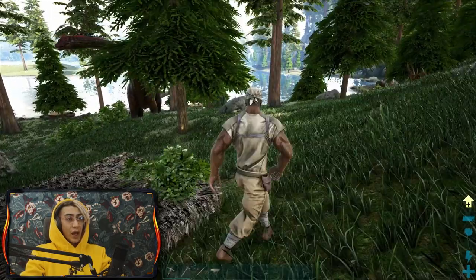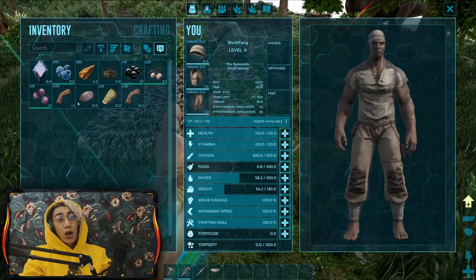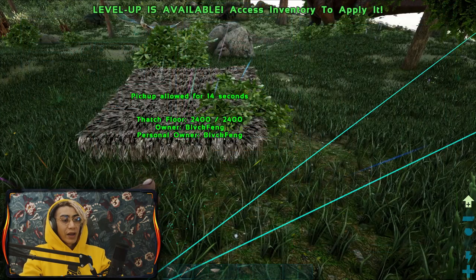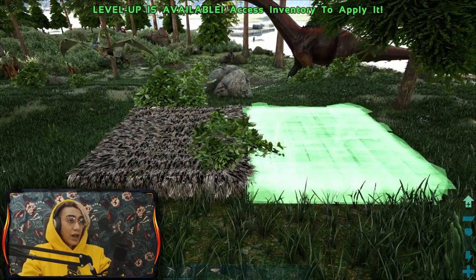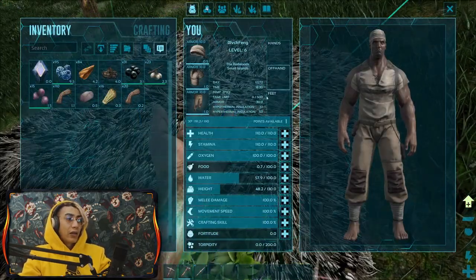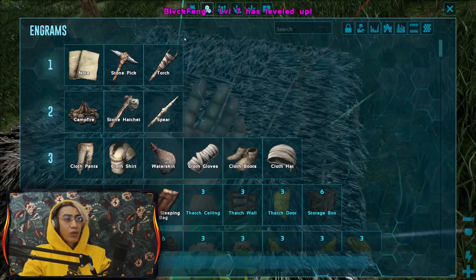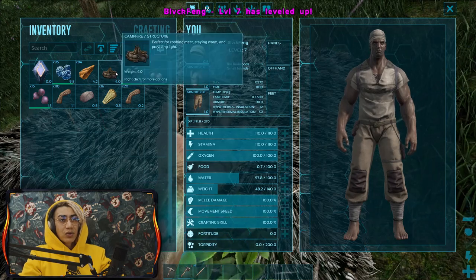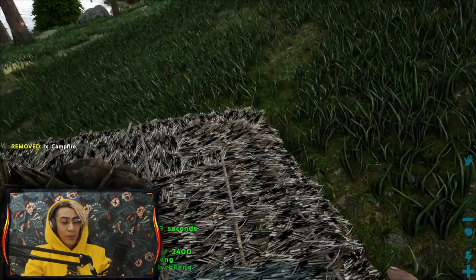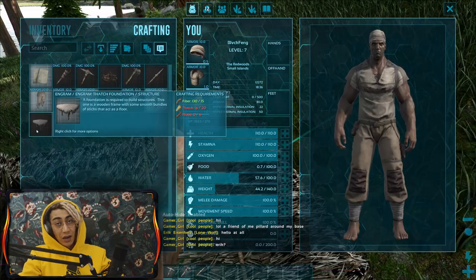We want to stay close to the water too, because we'll be getting thirsty a lot. If it gets too hot, our water bar will be depleted like crazy. We got a level just by putting this thatch foundation down - you get XP for literally anything in ARK. I'm going to put this level into weight since we're about to be carrying some stuff. I'll get rid of the extra weight by dropping it to the ground.